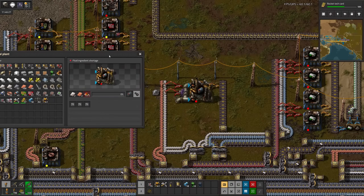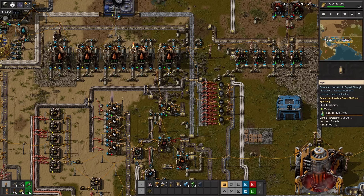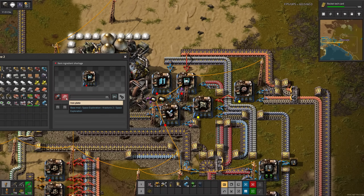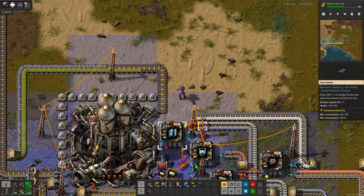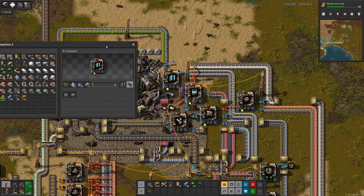Speaking of mess, I miss batteries. We're in a sulfur shortage because yet again we need more cracking. I got cracking on that. Then we can finish up accumulators, which I mistakenly tried to make with copper plates. One terrible jump cut later, all that's left is solar panels. I'll nab these silicon and green circuits from red circuit production. And we're done — fully automatic satellite telemetry.